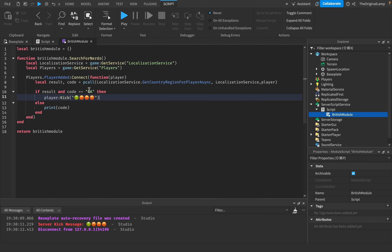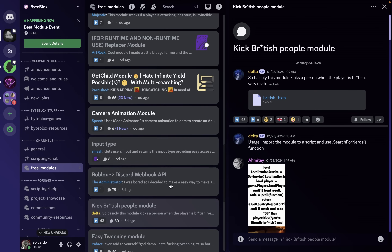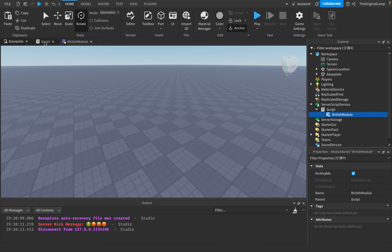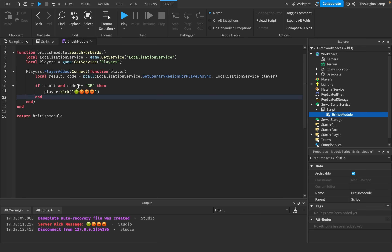Oh, that's amazing! What was it — GB, right? Yeah. Oh, that is so cool. This is a warning to all British people. You know what would be so funny? What if we just spread this module script to as many games as we can? You can join the Discord server right now and download it — free modules, kick British people module. You can go in and download this right now. That is amazing. The best module. Inside the server script, you just require it and run this function — that's it. That's all you have to do. That is so cool.